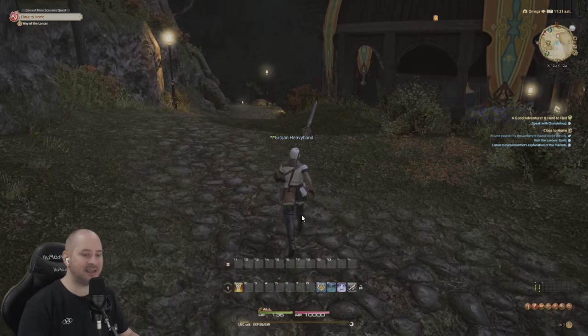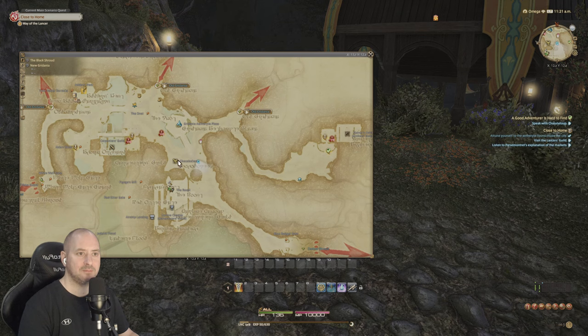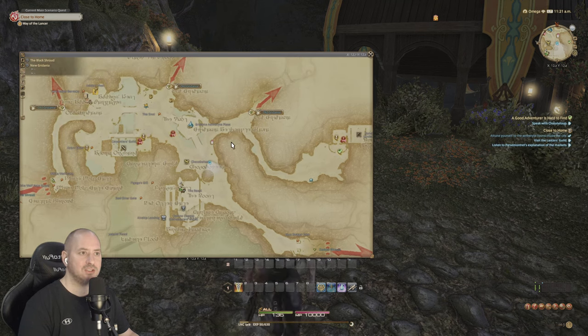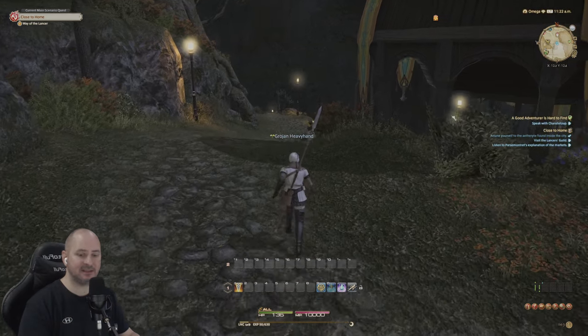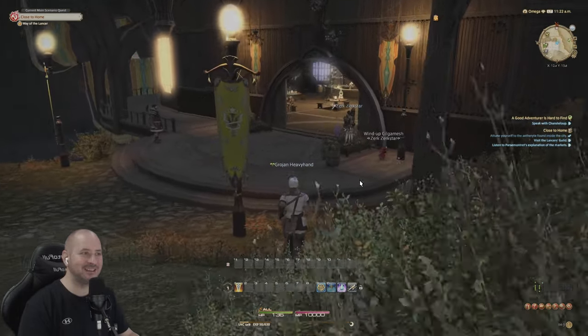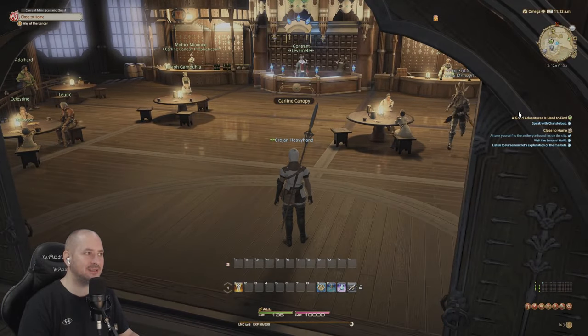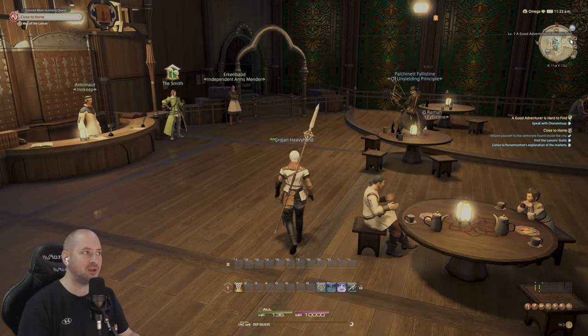We need to go and speak to the guy inside. Let's check on the map - we are there. It shows us who we've got to go to. So they take us to different places. We've got a level two quest over there, and the smith we've got to go speak to. We've got to go out that way.